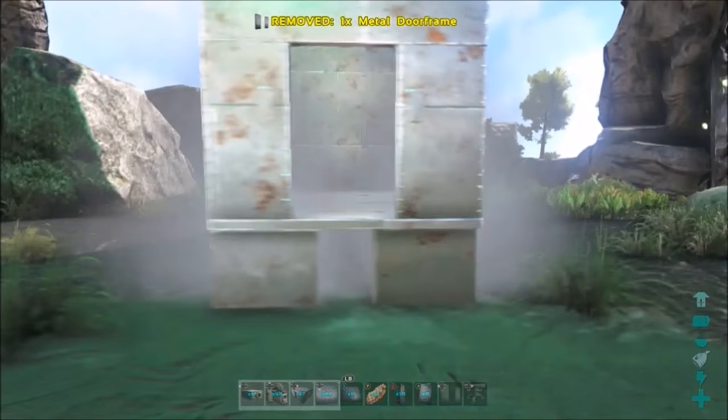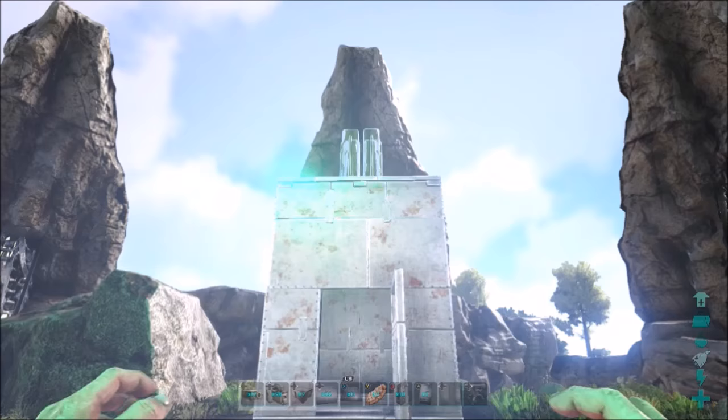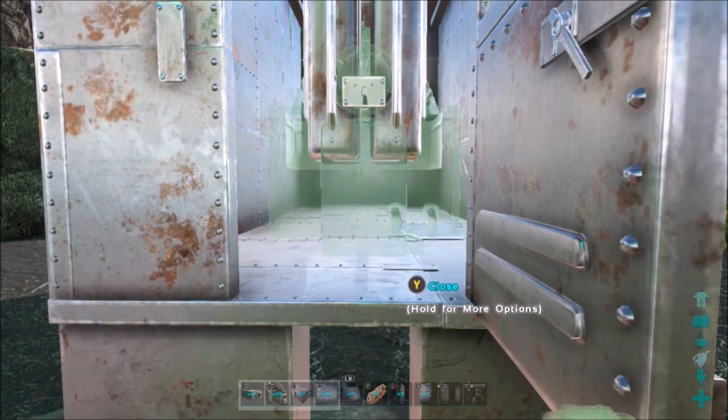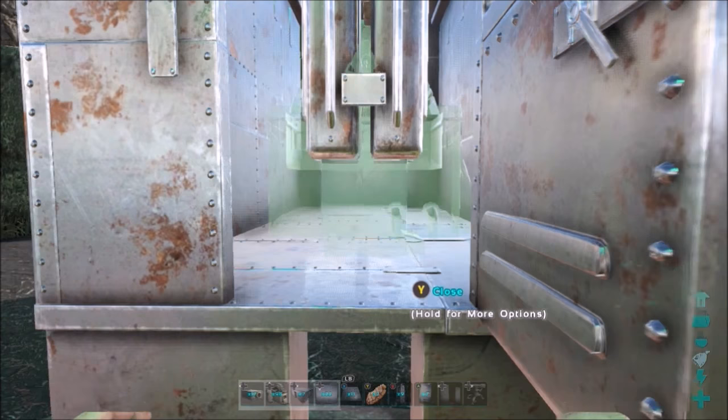Make sure the door is pointing outward when you do this. Make sure the pillar is as low as you can go — it can go up and down. It's kind of hard to aim the generator the way you want it, so it'll probably take like three tries. The way you can tell is that as soon as you place the generator, you place the wiring and make sure the wiring is kind of in between the middle of the pillar. My turret towers aren't even exactly in the middle — they're a bit off — but it still works the same.